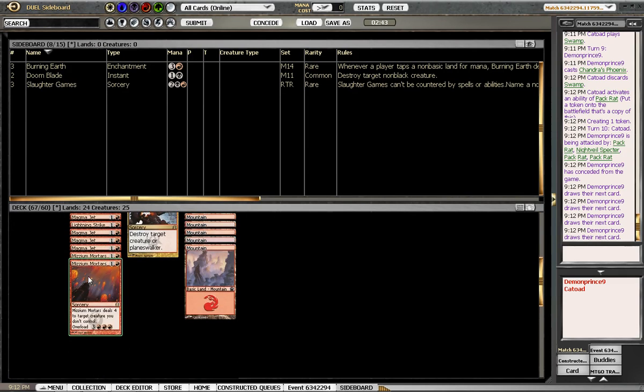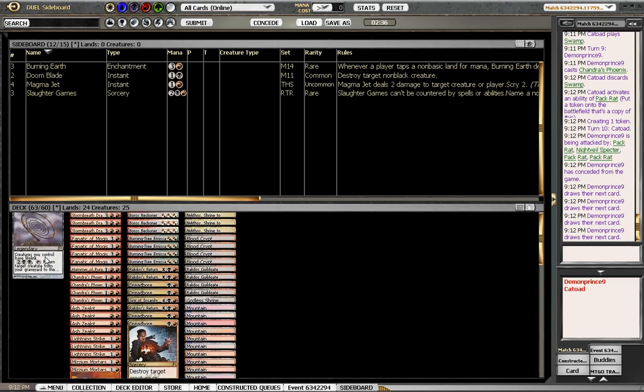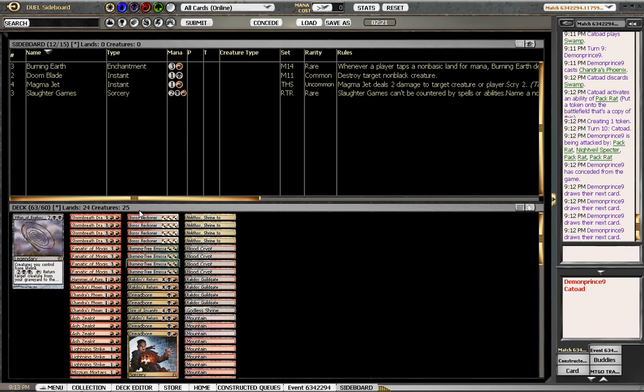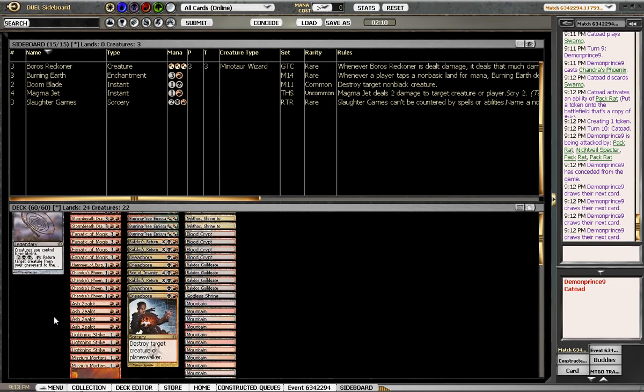Cards we don't want: Magma Jet — kills very little. Strike's fine, it kills the stuff we want it to kill. Hammer's fine, the whip's good. Slaughter Games is probably not something we want. Ash Zealot's fine, Burning Tree we probably need. It's Reckoner that gets the cut because he just eats all the removal. Yeah, I think it's Reckoner that gets the cut here — he's just never in combat.